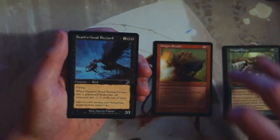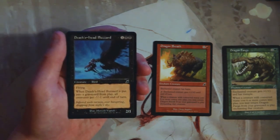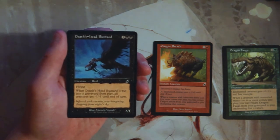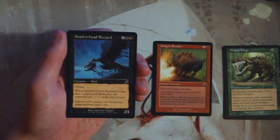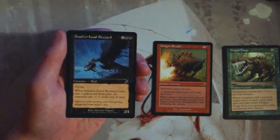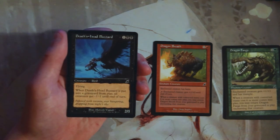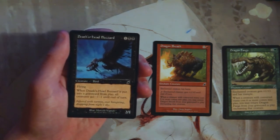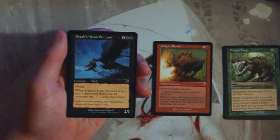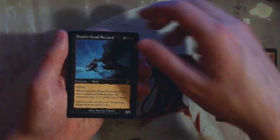Death's Head Buzzard is a 2/1 for one and two black with flying. When it's put into the graveyard from play, all creatures get minus one, minus one until end of turn. I actually like this card — I believe we've seen reprints of it somewhat recently. A 2/1 flyer for three is okay, not amazing, it'll die pretty easily, but it takes creatures with it. Early game it'll probably deal with one or two creatures on the opponent's side, so I actually like it quite a lot — probably more than Dragon Breath, to be honest.